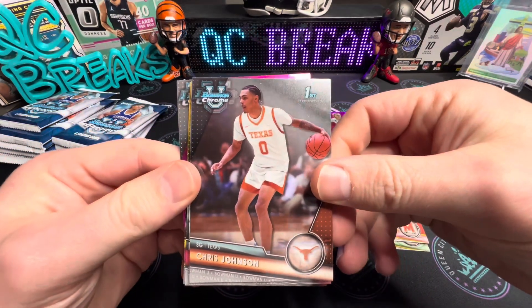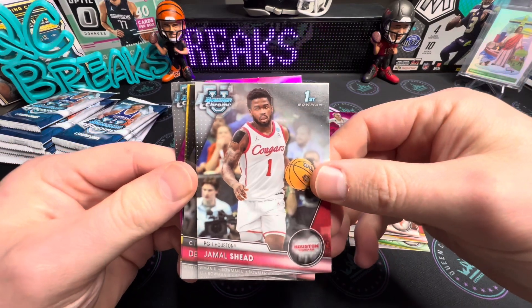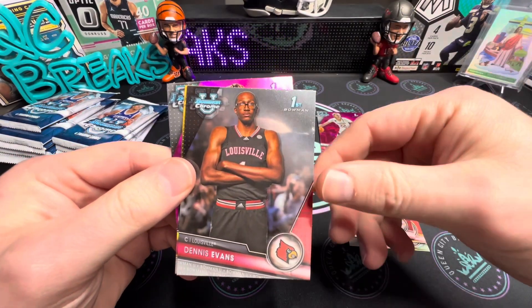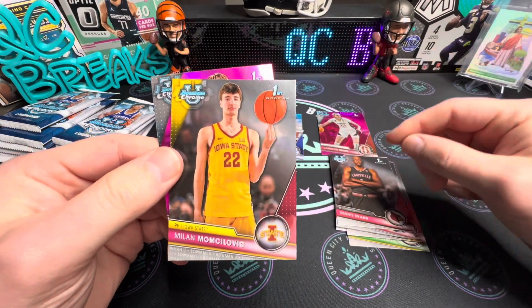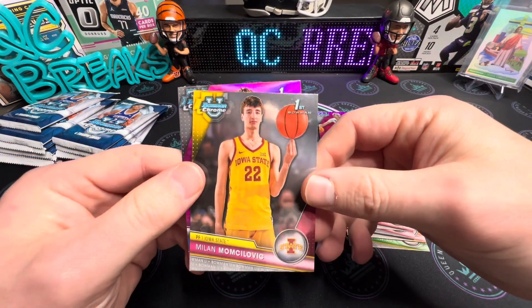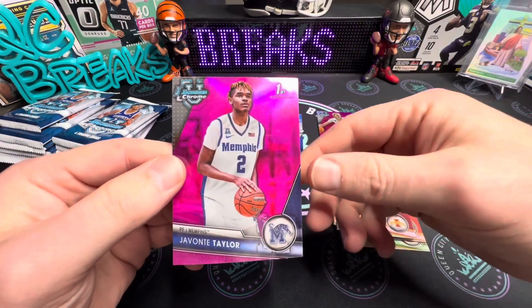Pack number two — we got a Chris Johnson, Jamal Sheed, Dennis Evans from Louisville, and Milan — I could try to say his last name. Our pink is going to be Javante Taylor.